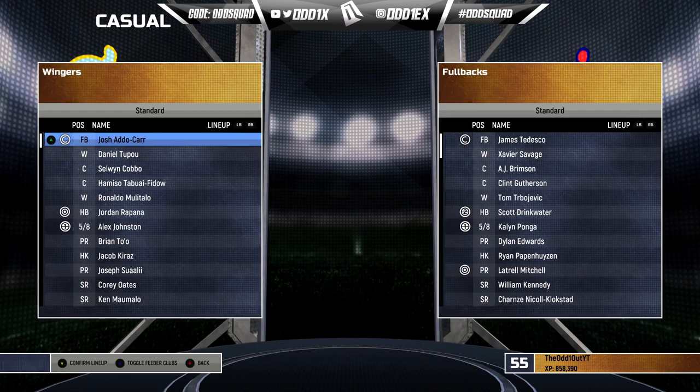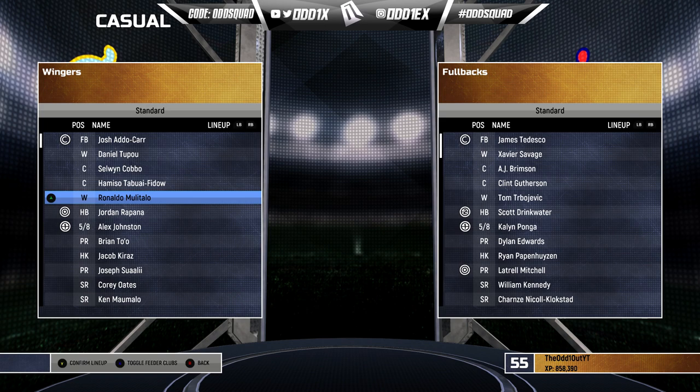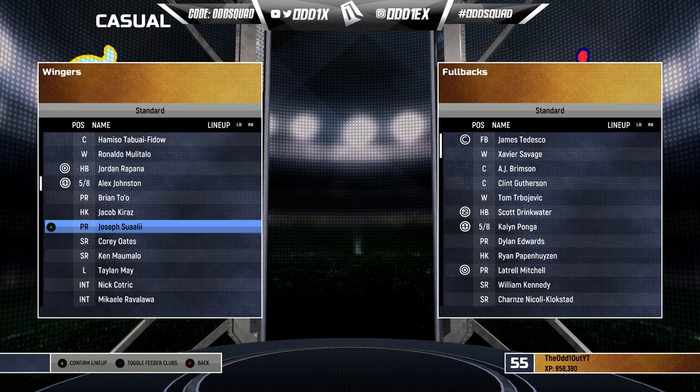The thought behind putting these teams together — you'll get the gist of what I was going for with the forward pack based on how players play and where I tried to slot them in. Starting with the back five: Josh Addo-Carr at fullback, left wing Daniel Tupou, left centre Selwyn Cobbo, right centre Hamiso Tabuai-Fidow, and right wing Ronaldo Mulitalo. For the halves, we went with Jordan Rapana at halfback and goal kicker, and Alex Johnston at five-eighth for his ball-playing ability. Brian To'o at hooker, and Jacob Kiraz as the young, fast and tough option. Other front row: Joseph Suaalii — a bit of a cheat code, but he is a winger for the Roosters so we get a pass.